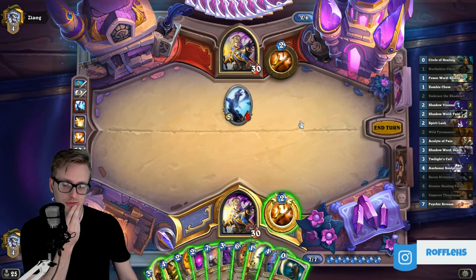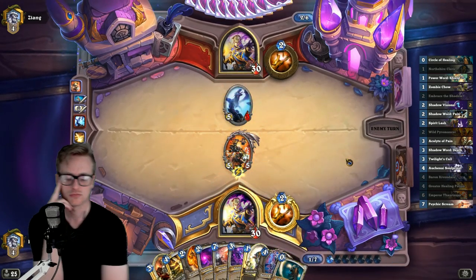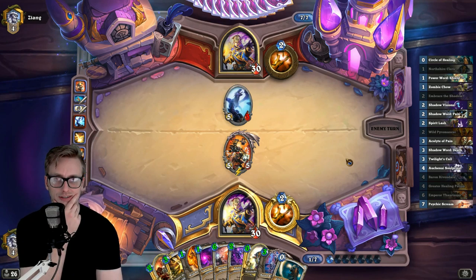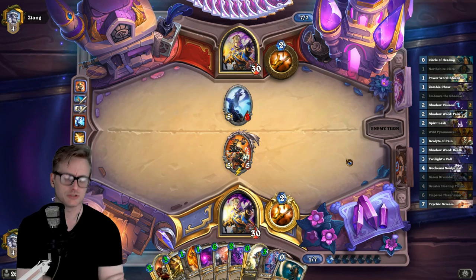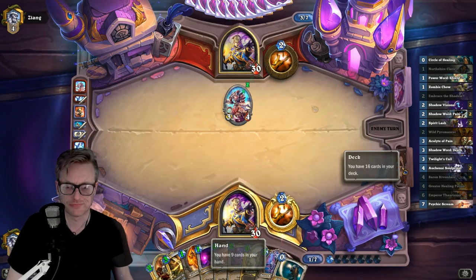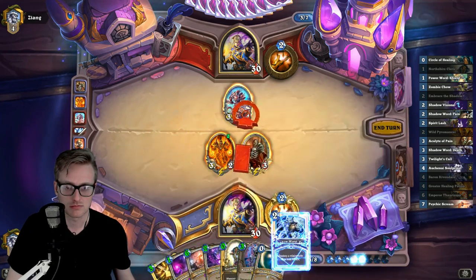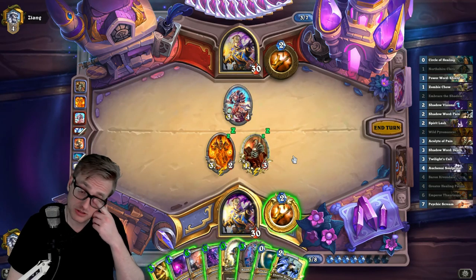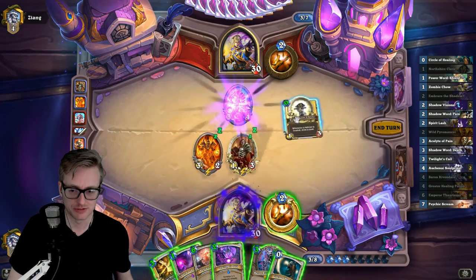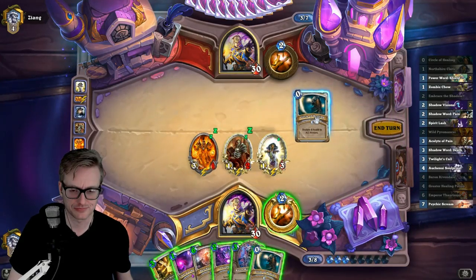One, three, six plus three — yeah. The opponent trades into this but it's fine. I just draw a lot of cards next turn, or a Psychic Scream next turn if I need to. Hopefully we're not dead. Three, five, ten, twenty — yeah, we shouldn't be dead. This draws me two more than I already have. It's a little risky but I'm gonna do it in this order just to draw slightly fewer cards. Zombie Chow, please.